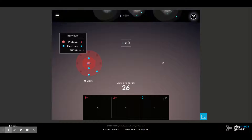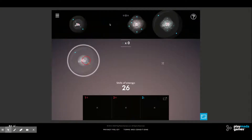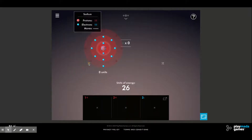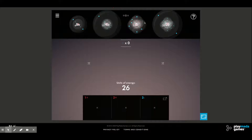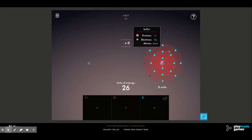Beryllium is a possibility for a positive two. If we look at sodium, sodium has one electron in its valence shell. That one electron will be removed from the valence shell in order to have eight in the highest energy level, and since it removes one electron it will become positive one. So that's a possibility for a positive one.